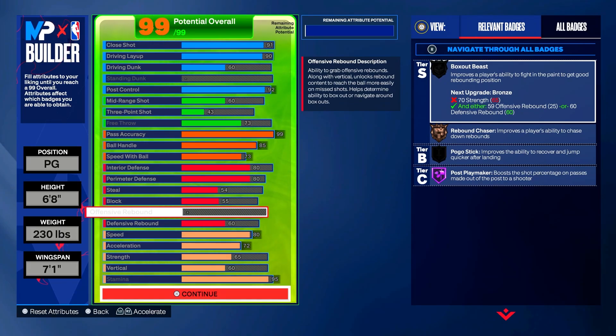Looking at all these attributes: 91 close shot, 90 driving layup, 92 post control, 99 pass accuracy, 85 ball handle, and somewhat decent defense — I say somewhat very lightly because you have no steal, block, or rebound to speak of, but at least you can hold your own in the paint and on the perimeter.